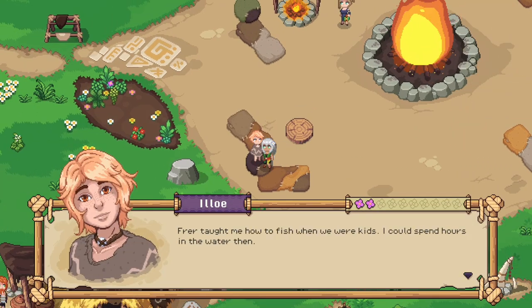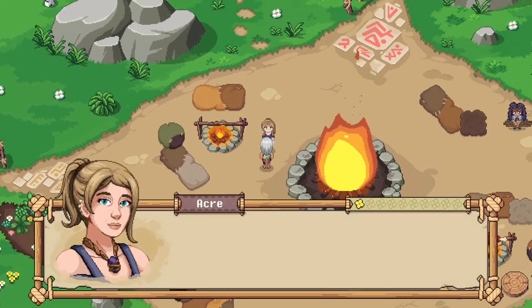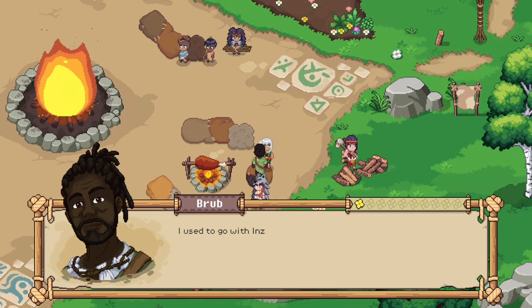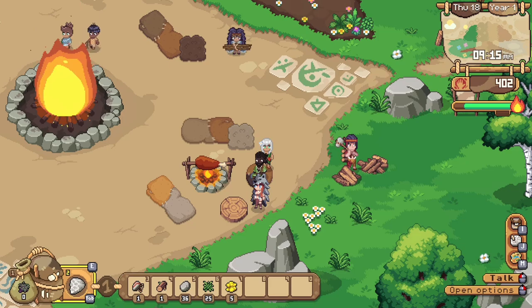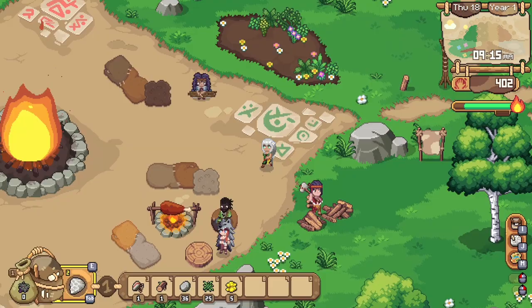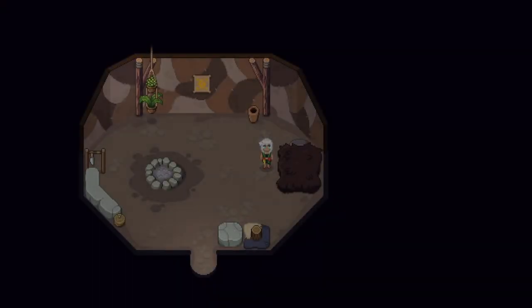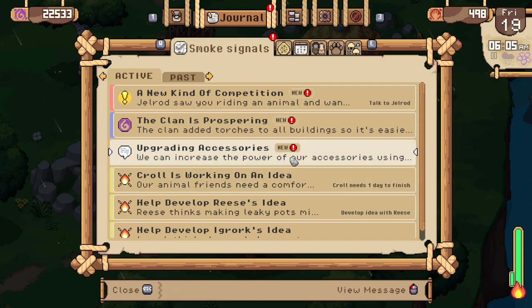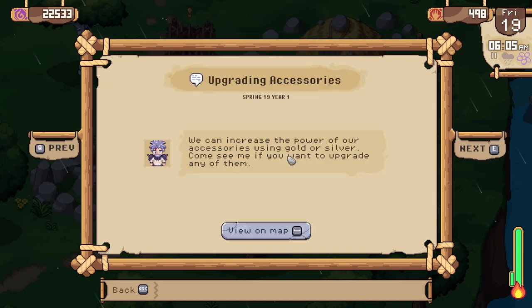Frere taught me how to fish when we were kids — I could spend hours in the water then. It's a funny thought: sometimes you have to break a rock to make it stronger. Destiny brought us here — the structure in the temple made that clear. New smoke signals — it's another rainy day.